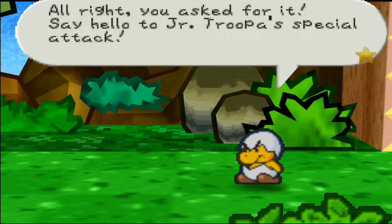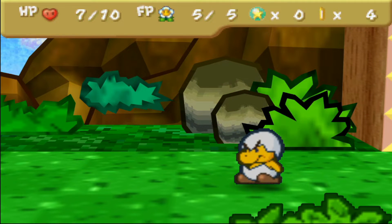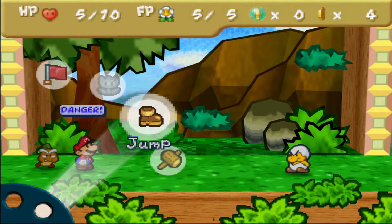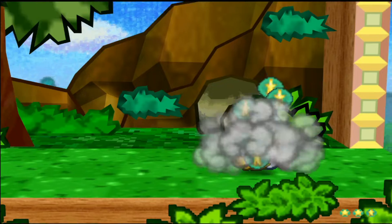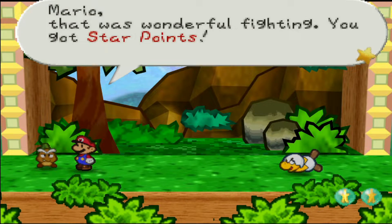"All right, you asked for it! Say hello to Junior Troopa's special attack — full power!" So now he's going with full power. I think it only does maybe two damage. Now we're in a little bit of danger here, but I think we should be able to hopefully knock him out. And I think he is done — very nice! We get ourselves a lot of star EXP here, so we got ourselves a lot of star points.